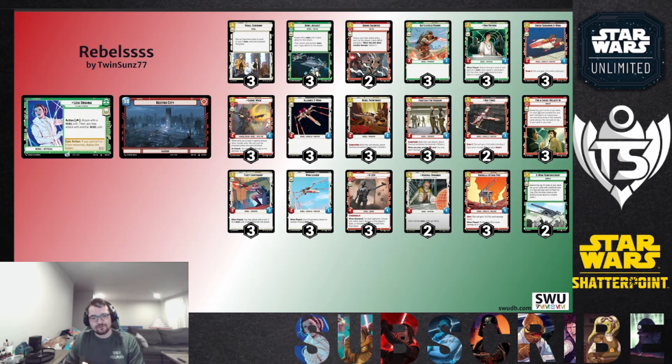I haven't really worked on sideboards yet. But if you're facing heavy sentinel decks, you could play the Spec Force Trooper — when played, you can make somebody not have a sentinel for the turn — or Precision Fire, which gives a trooper Saboteur plus two attack. You could also put in an extra Heroic Sacrifice, U-Wing Reinforcement, and shift the deck. If you think you're beating your opponent fast enough, take out U-Wing Reinforcement and load up on earlier stuff. You can take out Dodanna if it's too slow.